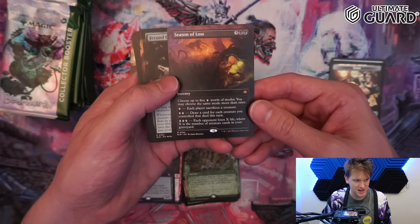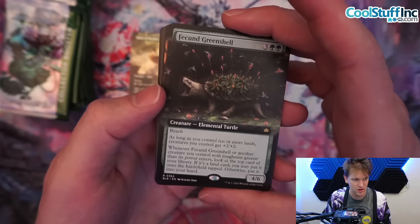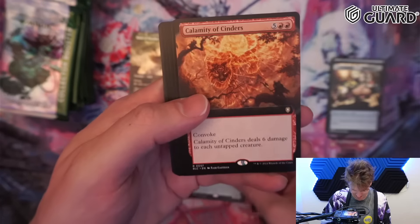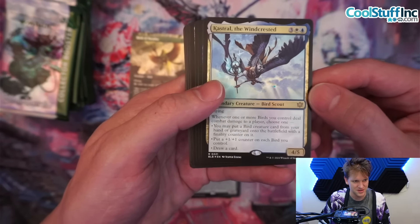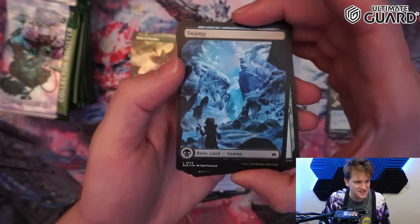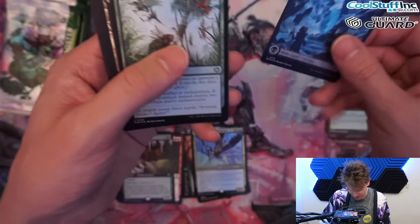The raised anime foils are the bangers. Season of Loss — definitely need more seasons. Seasons are really powerful cards, especially in Commander, but they might break in standard too. Calamity of Cinders, Castrol the Wind-Crested — trying to go for some kind of bird thing. Oh, is that a snow swamp? It is! It's usually only one snow land per box from what I've seen. We take those — we definitely take those.